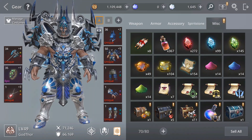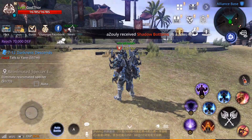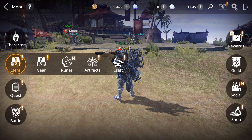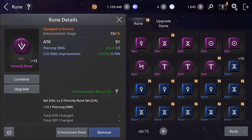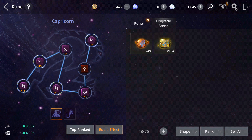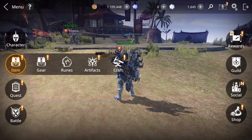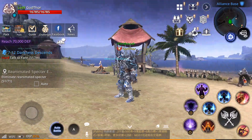I got a lot of rare runes. Let's check my runes. What you can do with all those rare runes is promote your current epic runes — you level them up and then upgrade them. As you can see they are all plus 15 epic. I also have one unique. I will promote them to unique, so it's very useful to have plenty of runes.